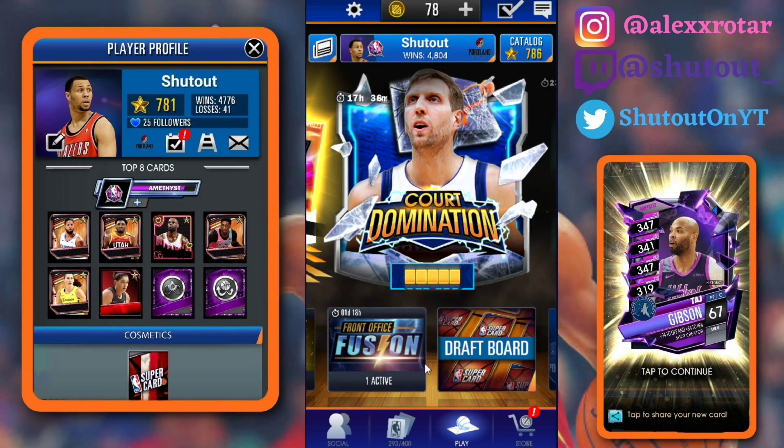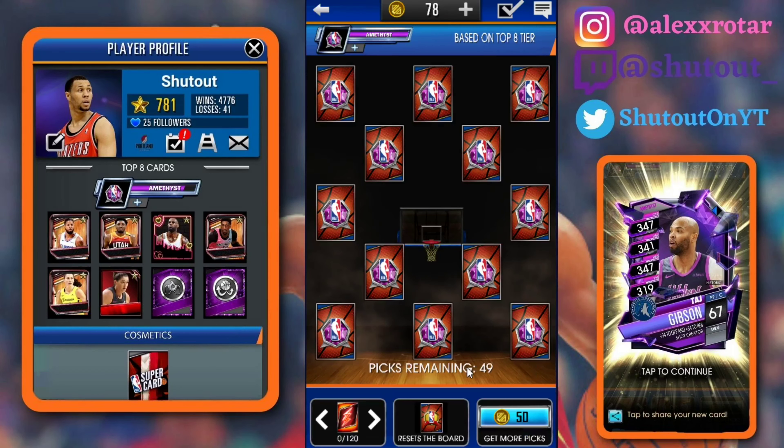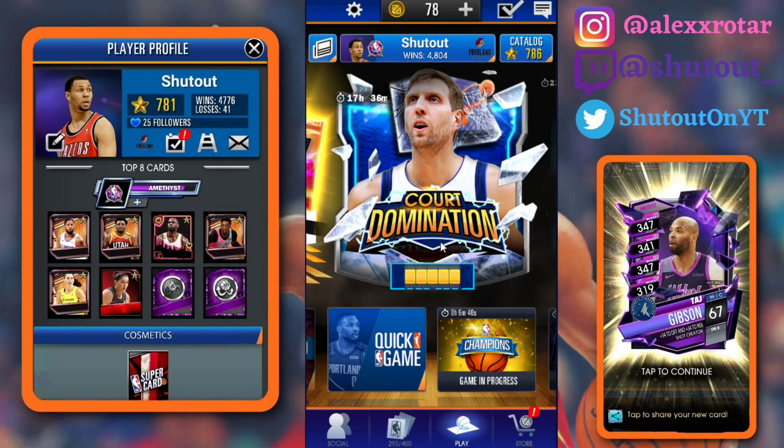In yesterday's video, I talked a little bit about the Dirk Nowitzki event card, the reveal of all the Superstore stuff, and the update that was going to be coming today. Yesterday the draft board was supposed to be in the game, but it is officially in the game now. So that's really nice. We're going to be going over all that kind of stuff in today's video.